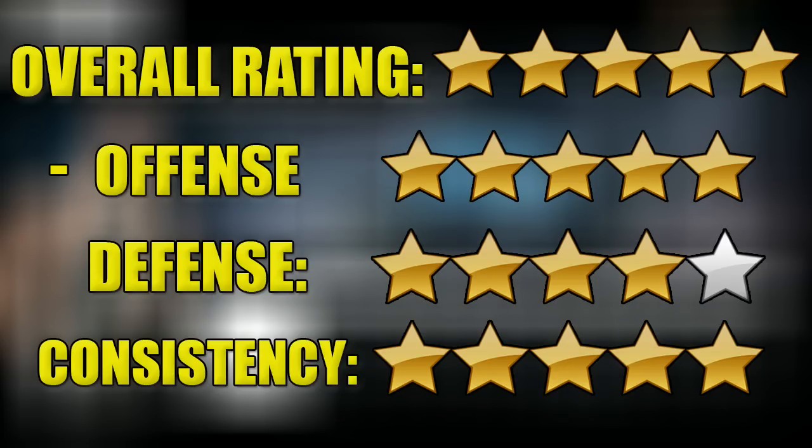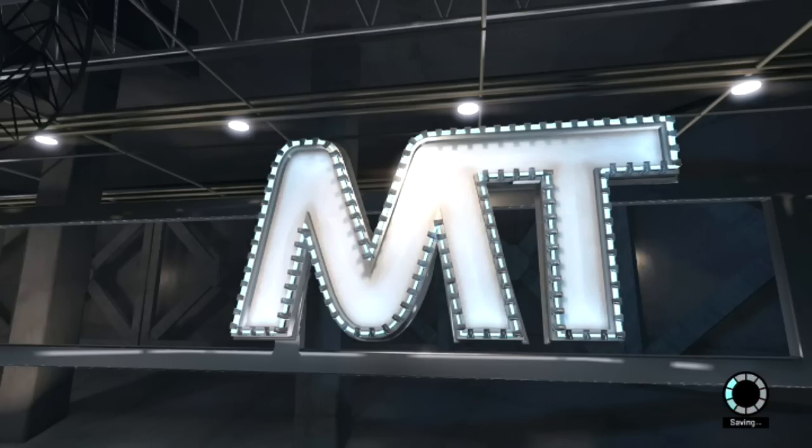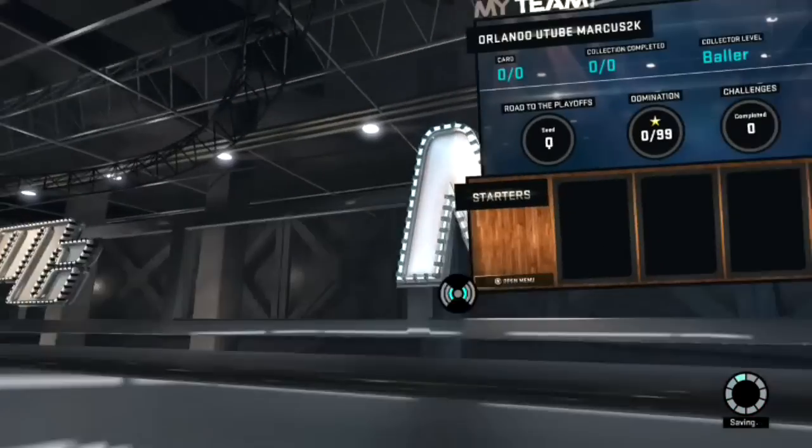If I was to give this card a rating: five stars offense, five star consistency, four stars defense — because he is kind of small to put at the small forward position. He's 6'6", so he should stay at the shooting guard position; he's not big enough to guard LeBron or some of the best players. But just because he's Manu, he can make shots — he gets a five-star rating. This guy is the biggest monster I have seen in this game. Make sure you guys like this video, and tell me in the comments who you'd like to see on Cheap Beast. Thanks for watching!